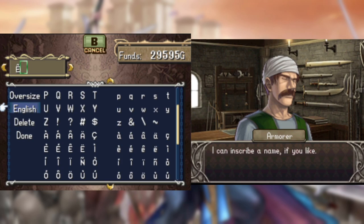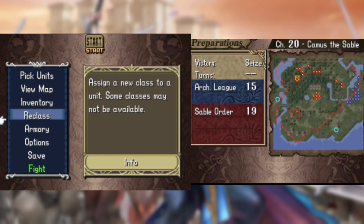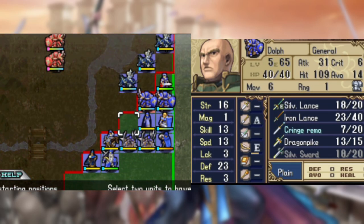Luckily things get back on track in the Camas mission with actually compelling strats. The guide suggests using the Ballista Boys a lot from here on out, so I forged a Thunderbolt called the E because honestly, I'm out of forge ideas at this point.